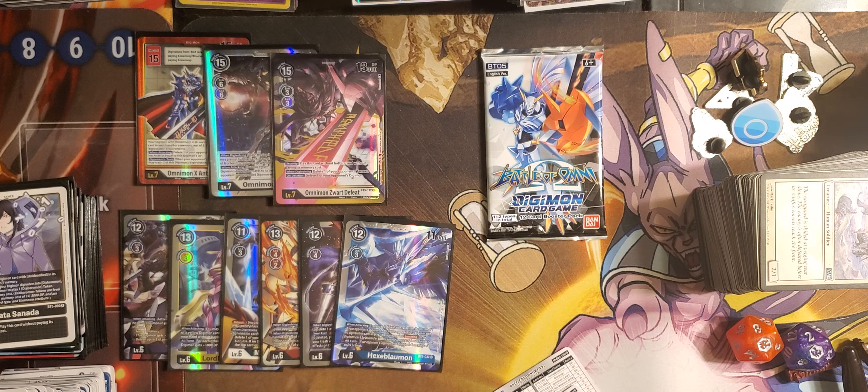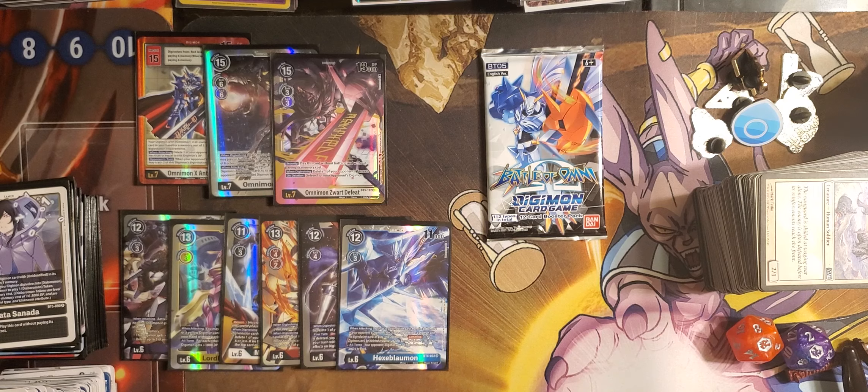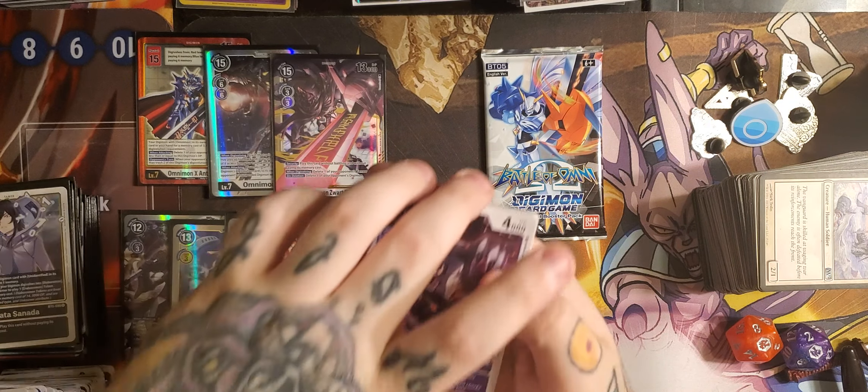Another question for anyone watching — is CGC grading Digimon yet, or is it still just PSA, Beckett, and HGA? HGA is new and not a lot of people know about them, but their slabs are 100% better looking than any other company out there. They just don't have the reputation yet.